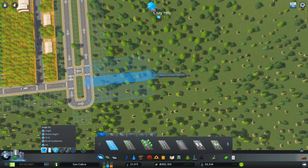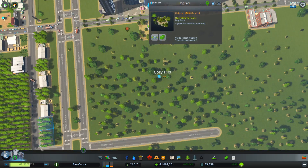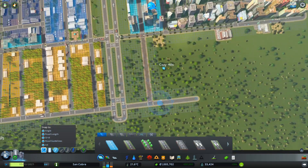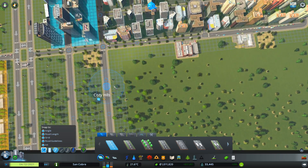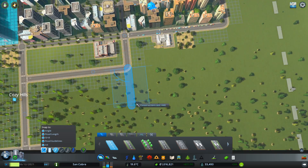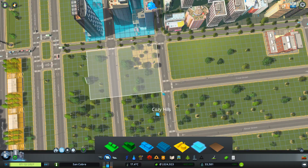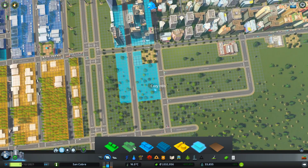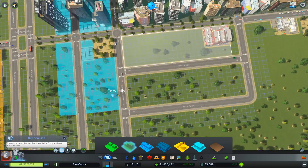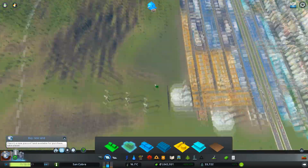Maybe we can bring this office area up here — I really want to expand this. So let's come this way, pick up this, and expand the dog park a bit. This can come this way, and I think maybe we can now expand this gently, and put some more residential in like that.